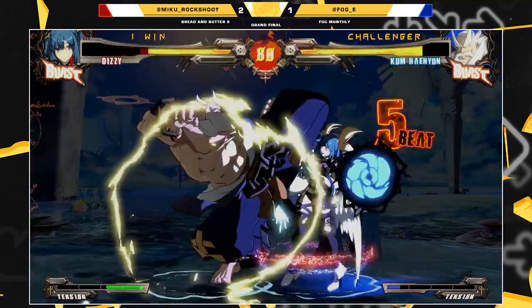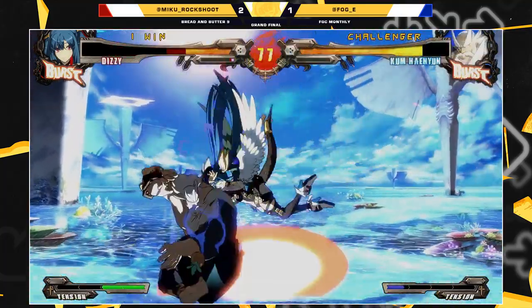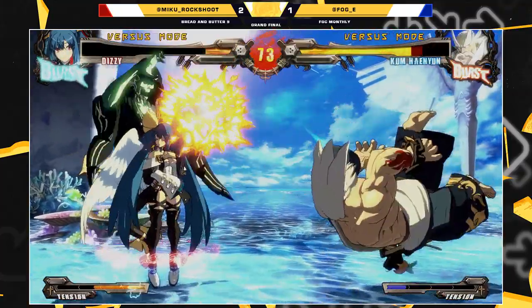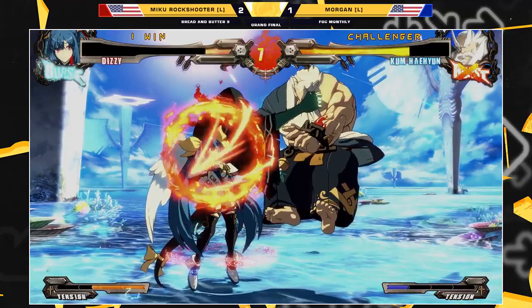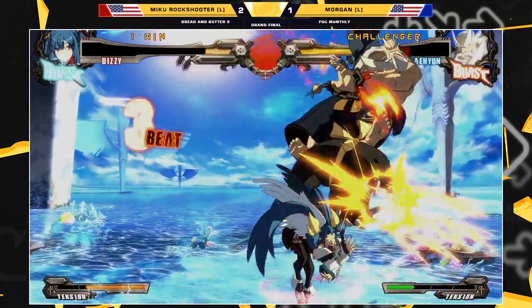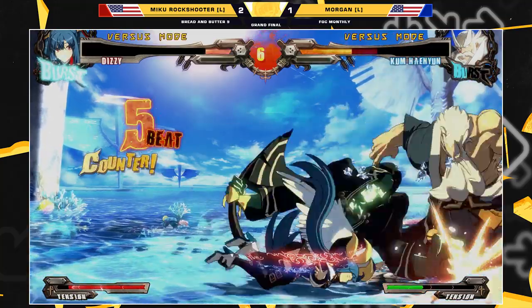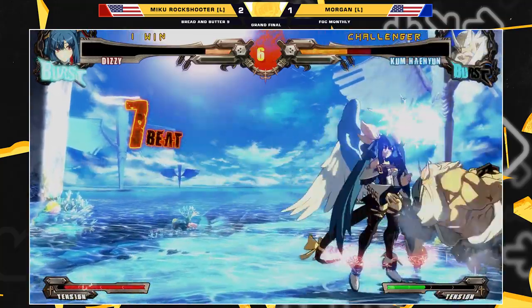She drops him down. Roll ball YRC to keep it safe — missed the confirm, but we got something better. Drops the combo, still a good amount of damage. This is gonna lead to damage. Good burst back — that's a good spot to burst at, the 6H animation. And now we're back in the corner.